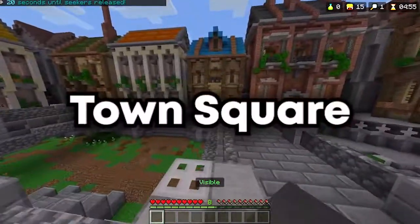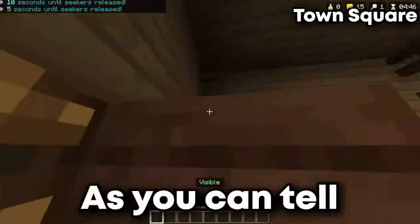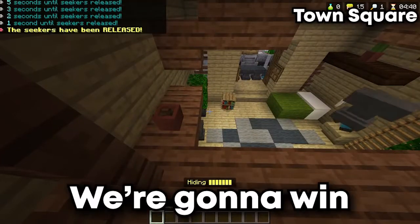This first hiding spot is on the map Town Square. It's hard for seekers to find you up here because most of them don't really look up high. We already have a lot of people hiding up here with me, so I'm pretty sure we're going to win this game.